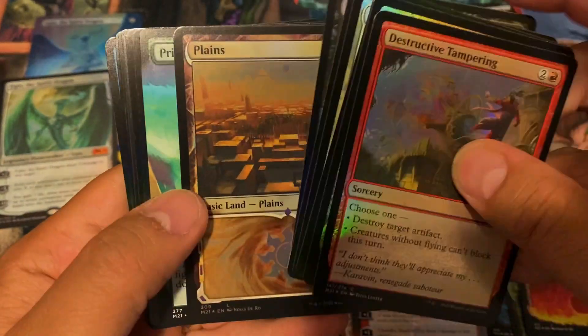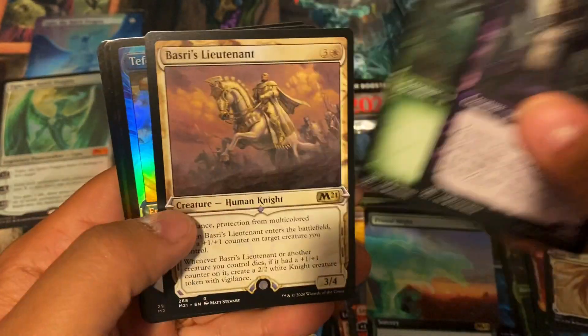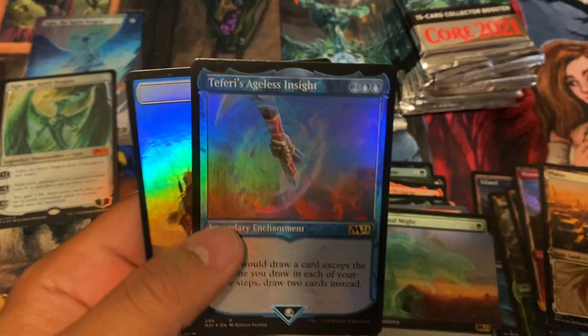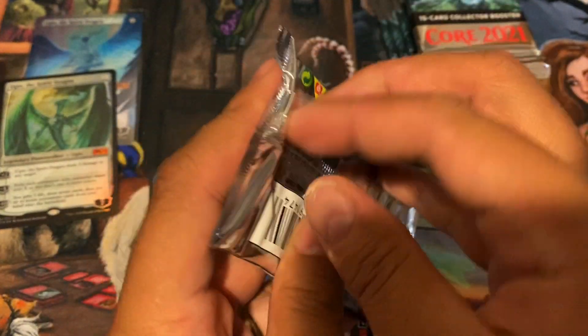I just wanted to open up some Core 2021 because Wizards decided not to go with any core sets this year at all. We'll be opening up some collector's Adventures in the Forgotten Realms in a couple of days — excited to open up some dragons and dungeon module cards.